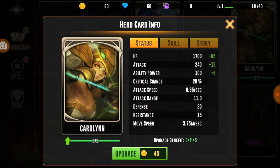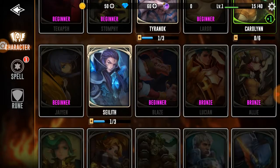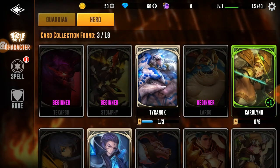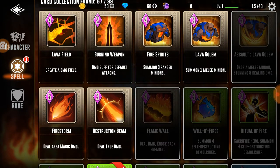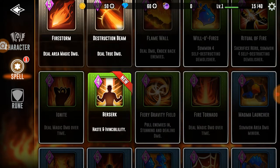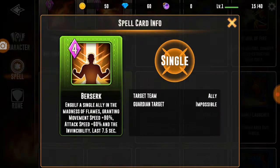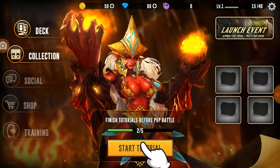Looks like we can upgrade Carolyn. I'm guessing the purple ones are the best ones. Spell - Berserk, Single. I guess we'll figure out how to use it later.